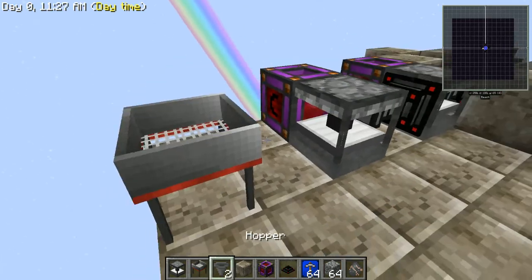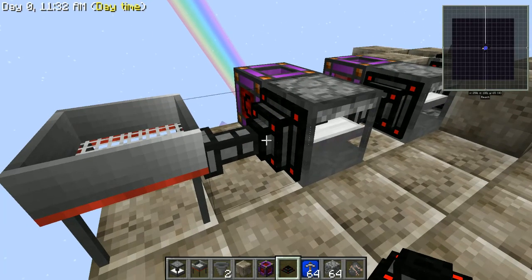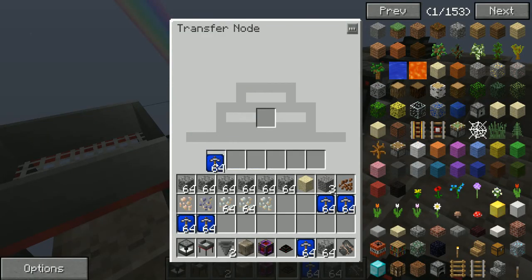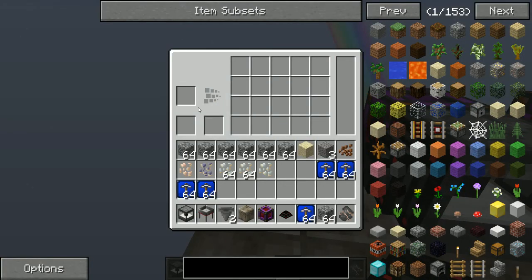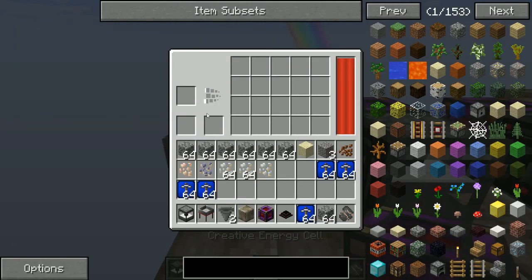Next, we're going to place our sieve at the end — whatever you want to call it — and another world interaction upgrade. You don't need the full stack, it just takes one. And that will take the gravel that's been broken down into sand and toss it in here, and we'll power this guy, and it starts working.